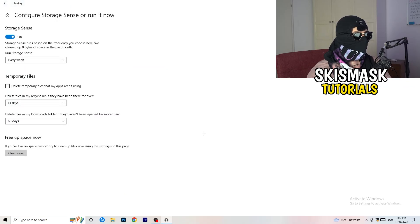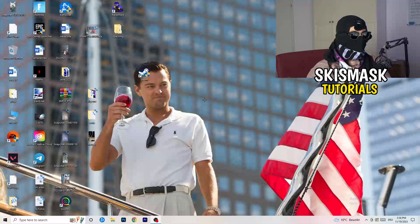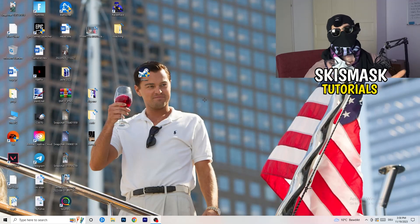Go to Storage, click Configure Storage Sense, and run it now. Copy these settings: run every week, delete temp files after 40 days, other files after 60 days. This will delete temporary files and free up storage, helping your overall performance. Once finished, restart your PC, then try launching your game through the launcher or shortcut. Hopefully this helps — leave a like, comment, or subscribe if it did. See you in the next one!